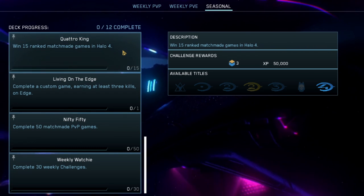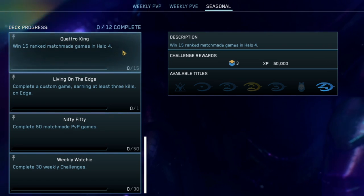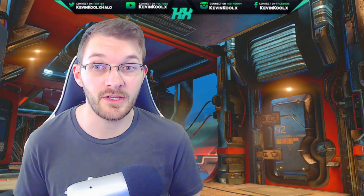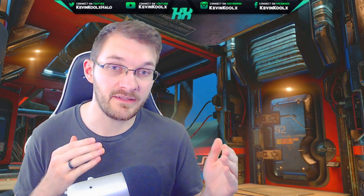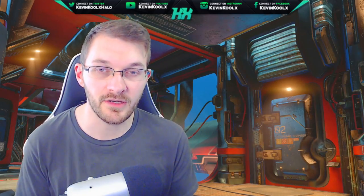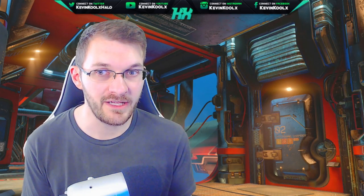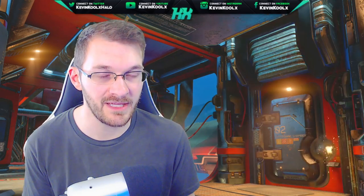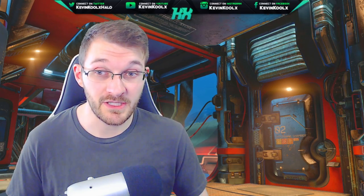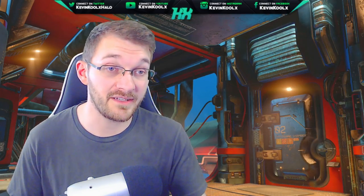Quatro King requires winning 15 ranked matchmade games in Halo 4, and this is actually the challenge you may want to do first out of all the seasonal challenges. When a new season starts, the population gets a nice boost with more people playing and going for this challenge. As the season progresses, fewer people grind Quatro King. Halo 4 is a rather underpopulated ranked mode within the MCC, so playing ranked Halo 4 early — maybe with a squad to help matchmaking — is the best approach. If you really care about the Pixel skin, jump in early, as it won't be part of the exchange for Season 8.